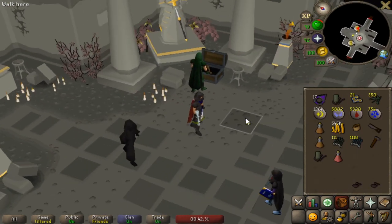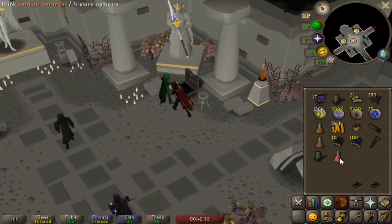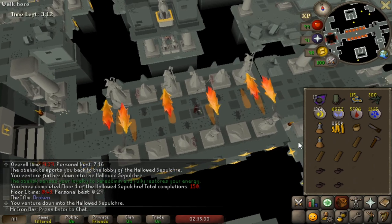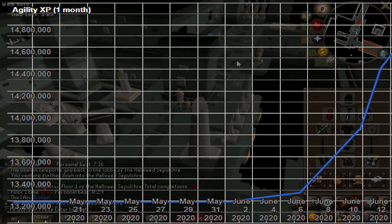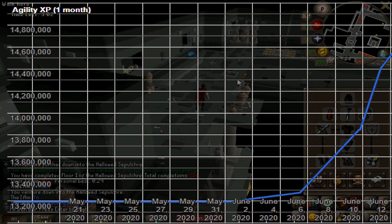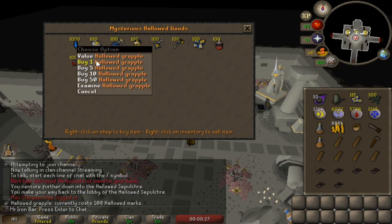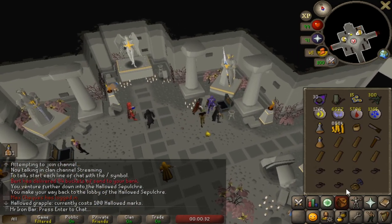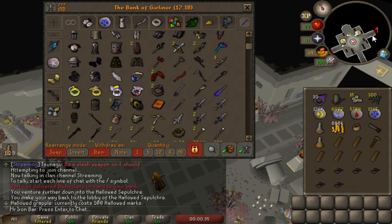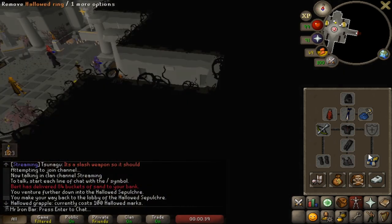We still need to get the ring of endurance, so we're going to keep doing this until we get it. Ever since going for dark graceful, I've gotten 1.2 million Agility XP. I'm going to buy the grapple too, because that grapple room you fail so often and lose so much time — it's probably the second-best buy for convenience items.